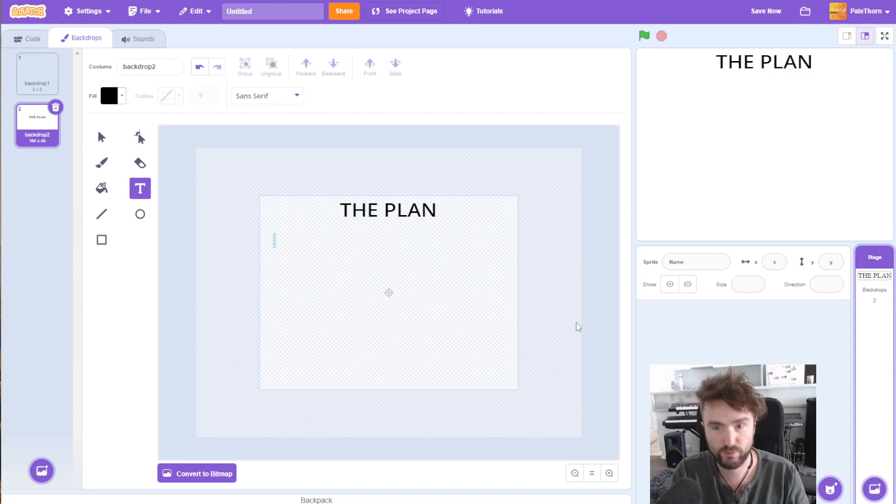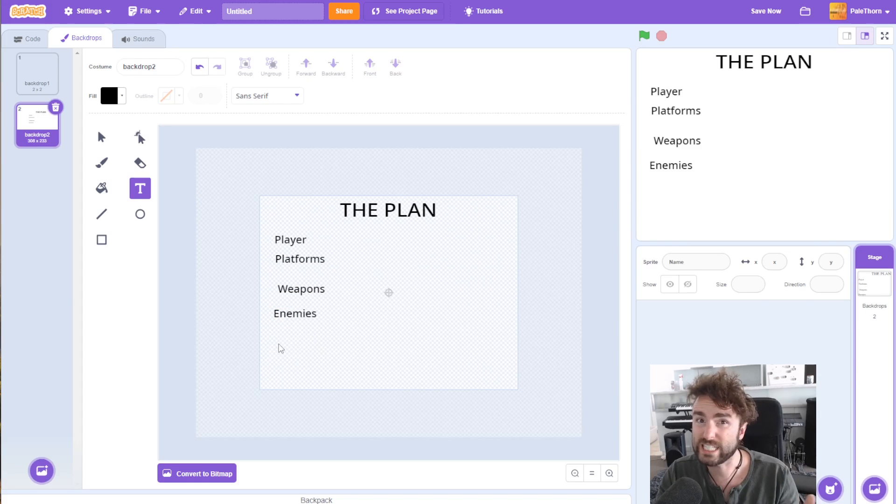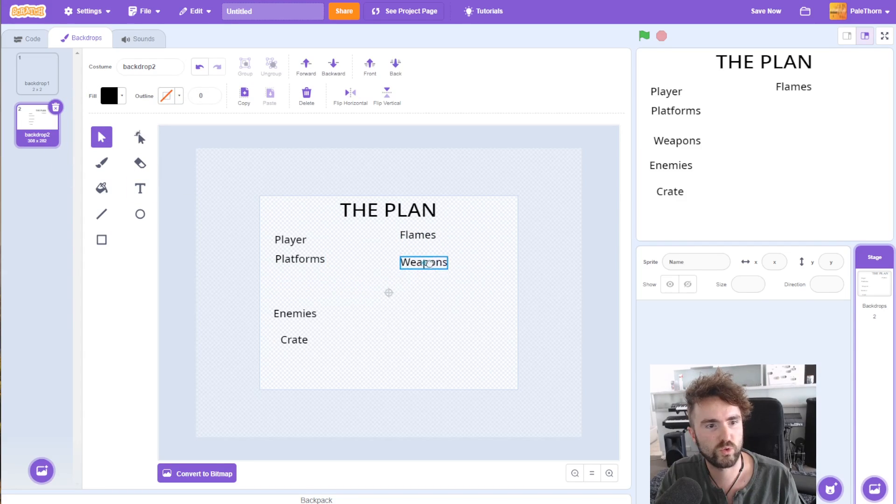So what are the different parts of the game that we need to make? We need to have the player, the platforms, different types of weapons, enemies, the crate that gives us different types of weapons and also gives us our points, and we need to have the flames at the bottom of the level that enhance the enemies and kill us if we touch them.